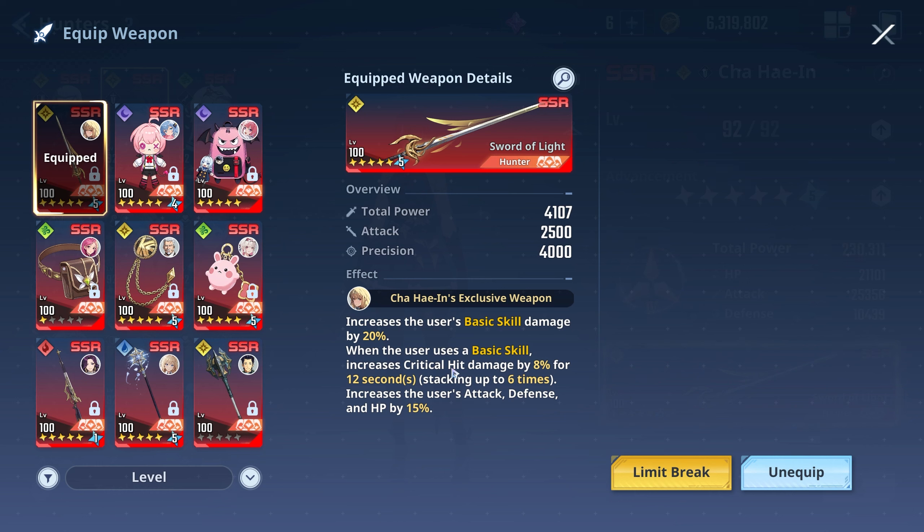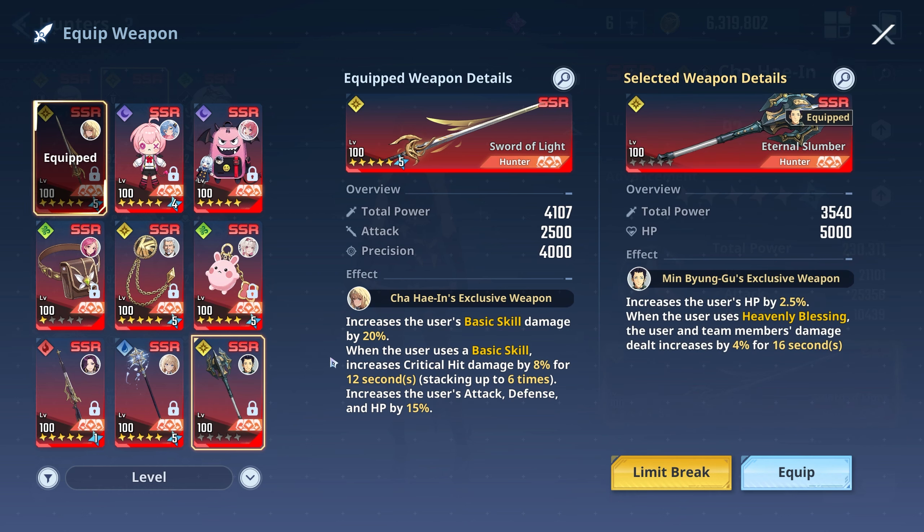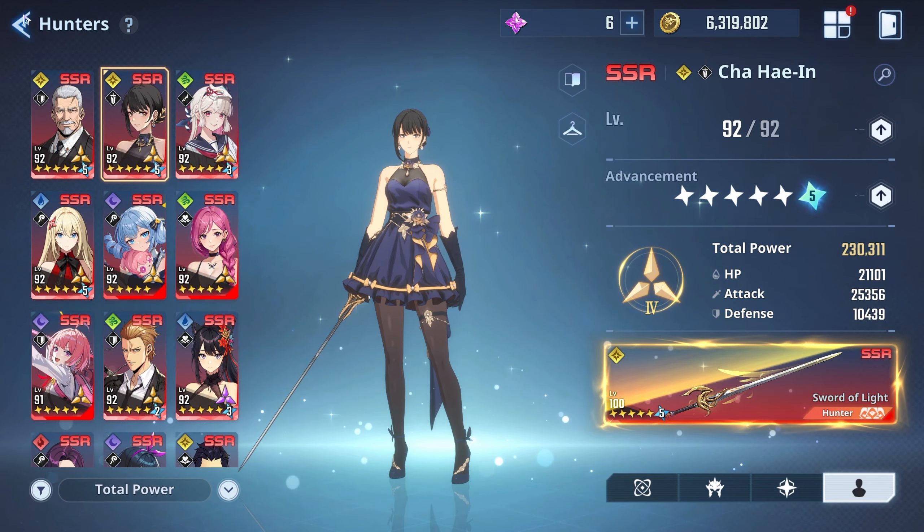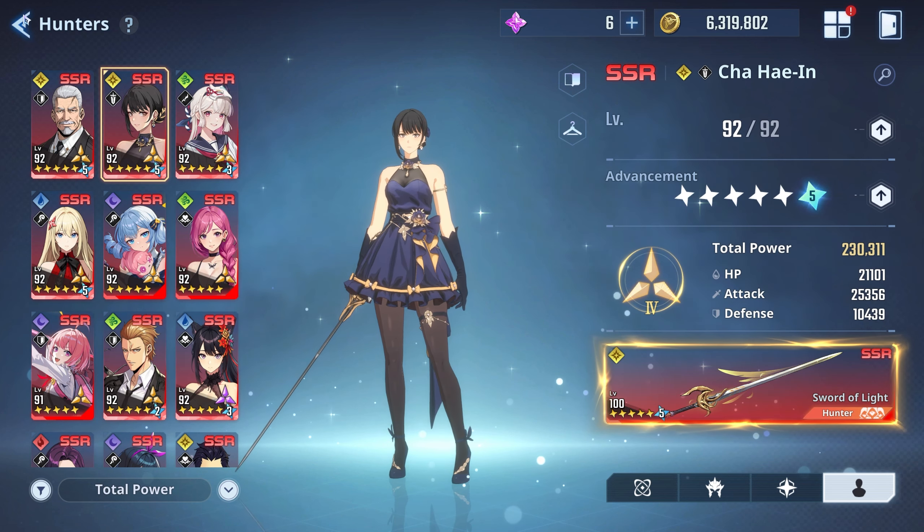Min gets really good with more copies, but I only have one right now. I'm waiting for Thomas Andre to drop — I thought it was Wednesday but it could be at the end of the month, so be on the lookout and save up your stuff. I have 263 tickets — I'm not even sure how I got them all, mostly from the battle pass without spending much. I'm prepared for him and I'll be making a lot of videos. If you guys enjoyed this video, hit that like button, comment, share, and subscribe — I'll see you guys in the next one, peace.